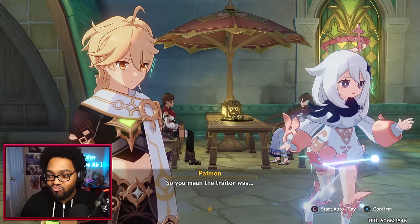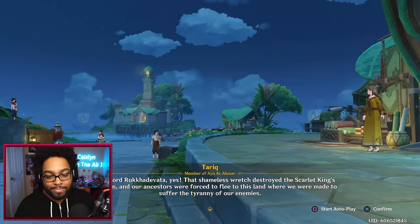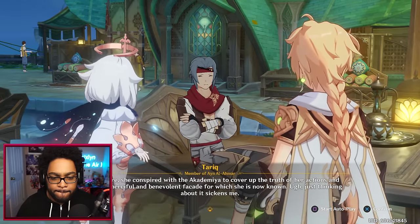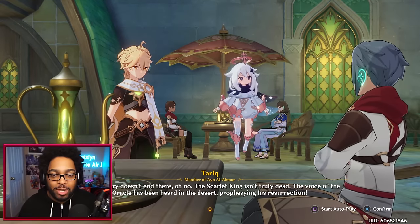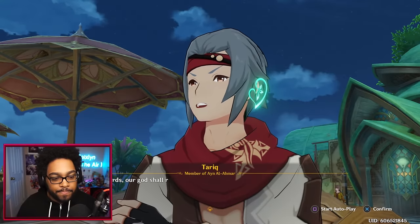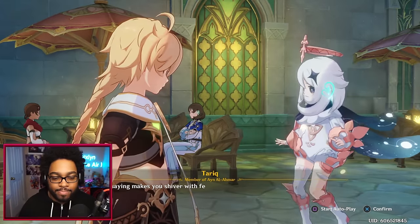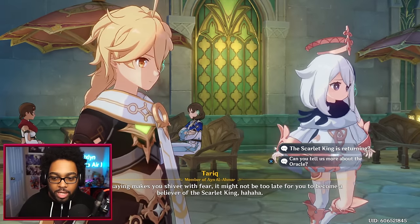'So the traitor was Greater Lord Ruka Devata?' — 'Yes. That shameless wretch destroyed the Scarlet King's civilization and our ancestors were forced to flee to this land where they suffered the tyranny of enemies. Furthermore, she conspired with the Academia to cover up the truth of her actions and create the merciful and benevolent facade for which she is now known. But the story doesn't end there — the Scarlet King isn't truly dead. The voice of the oracle has been heard in the desert prophesying his resurrection. Our god shall return — and when that day comes, all followers of the traitor will suffer retribution.'